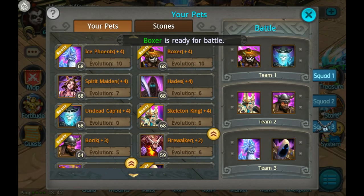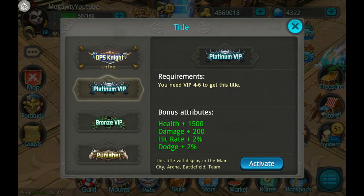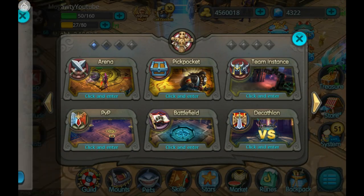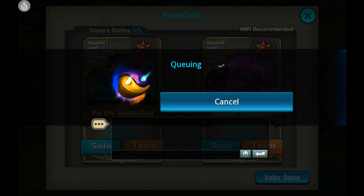So guys, we're just going to switch out a couple of pets here real quick and switch to our other title — it gives us plus two percent dodge, which might help us in the battlefield. I'm going to go solo; I don't want to be in a team with other guys and then fail, because that's going to be a little bit embarrassing.